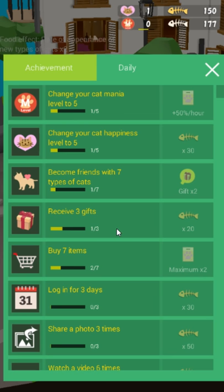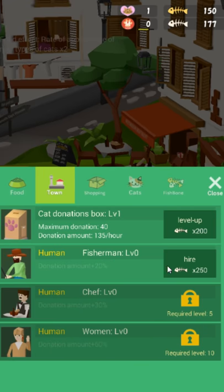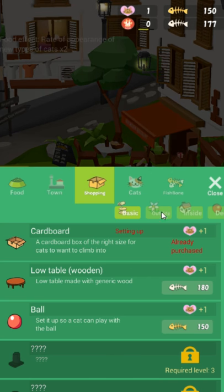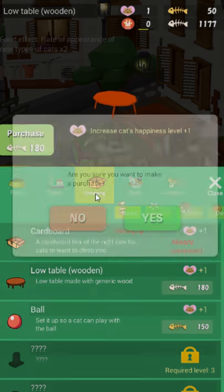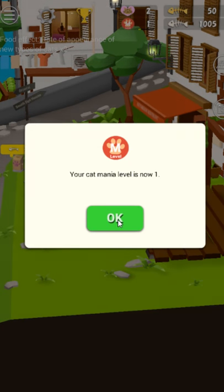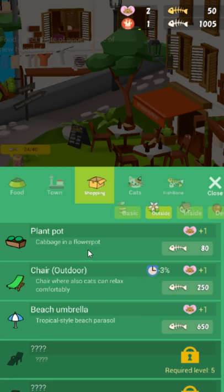Haven't you ever wanted to become friends with seven types of cats? This is the game for you apparently. Cat mania level — I'm not certain what my cat mania level is, but I can buy some more things now. Fisherman, chef, and woman — the three genders. I'm just going to use my fish bones to buy some stuff. I muted it for the ads — let's get a low table. Just put a little table outside. My cat mania level has gone up — I guess the cats give you cat mania level. Cabbage in a flower pot, why not?